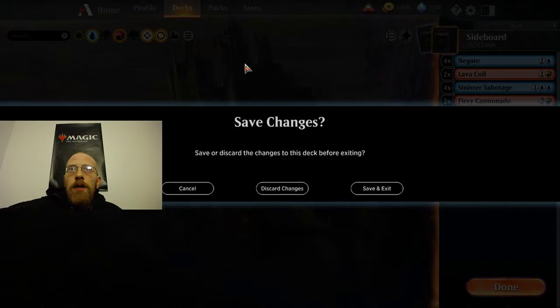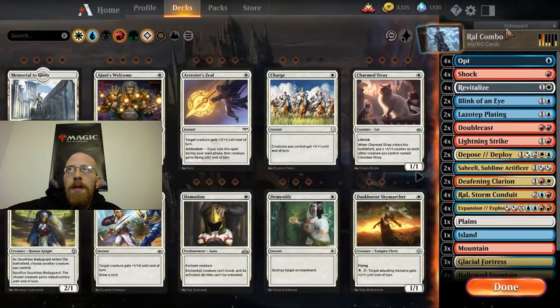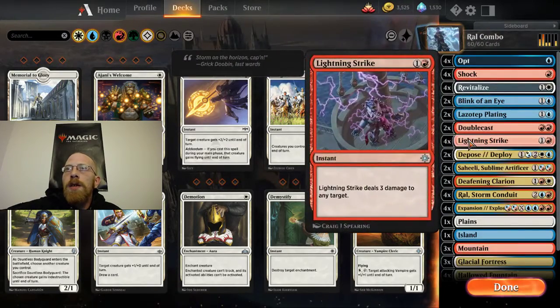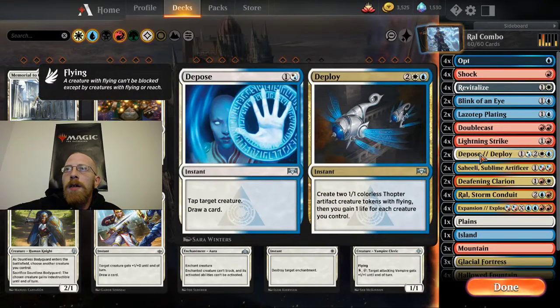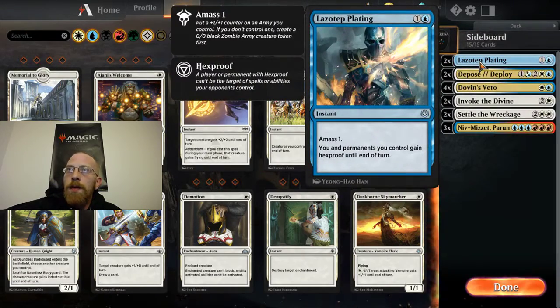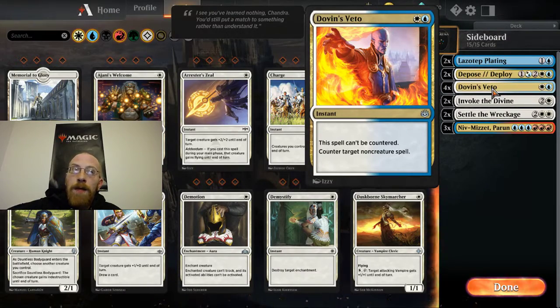In case you were wondering, I didn't show a sideboard for the Jeskai Ral combo — that one was a little bit different. I did change this deck slightly from yesterday too. I cut down a couple copies of Lazotep Plating and the Deposed Deploy and put in the 4 Lightning Strikes, then moved those 4 cards to the sideboard, so we have 2 Plating and 2 Deposed Deploy in the sideboard. Along with 4 copies of Dovin's Veto — mostly against control matchups. This deck isn't necessarily a control deck, it's more of a combo deck, but against control this is a great card. It just stops whatever you're doing and ends the counter war right there.